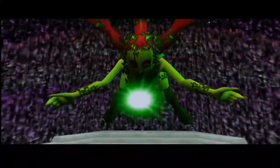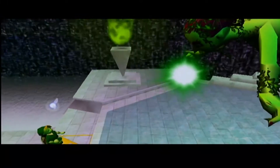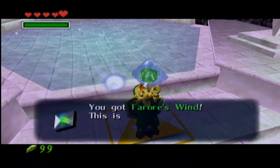Farore's Wind enables you to set up points you can teleport to in a dungeon. It's very useful for preventing backtracking, especially in Jabu-Jabu which will be the next temple you enter. Beware though, it doesn't work in dungeons without maps, so you won't be able to cheese Gerudo's Fortress.